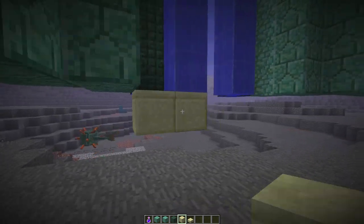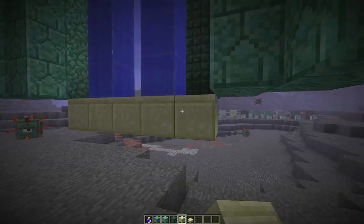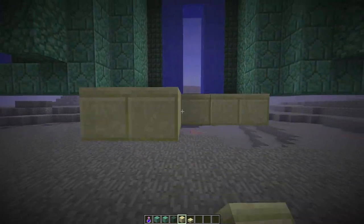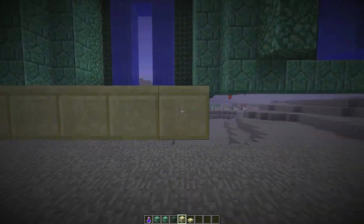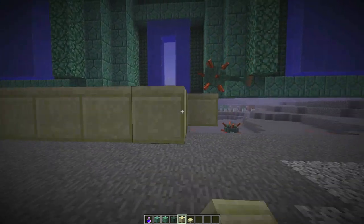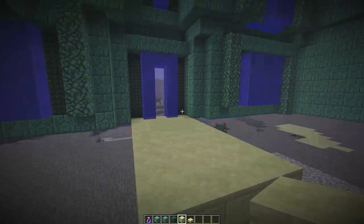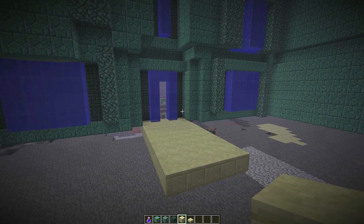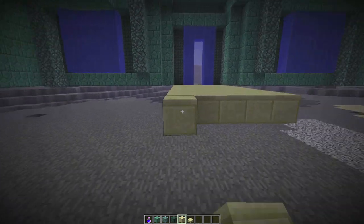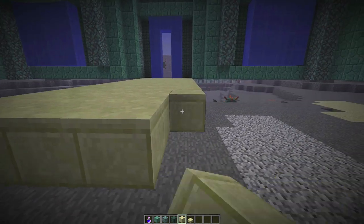So we're just going to get started here, and I'm going to start laying down the floor. That guardian just came right at us! So we're going to use sandstone. In the first episode I mentioned what should we use for our floor materials, and the overwhelming agreement was that sandstone was the way to go. Our philosophy is we're going to try to use as many resources from the sea as possible in the underwater house, which makes sense. Sandstone is something we can find under the sea.